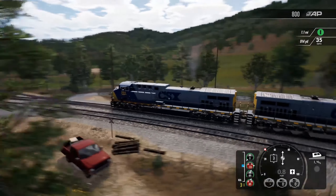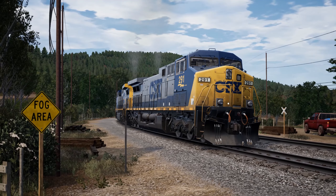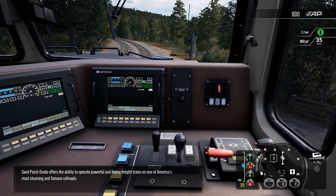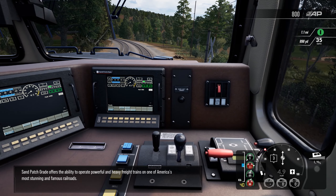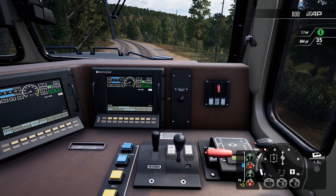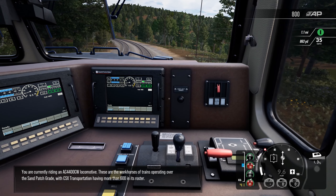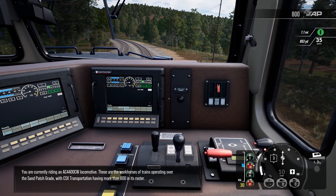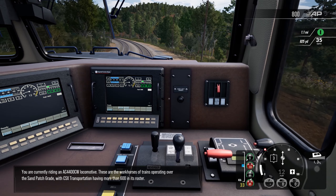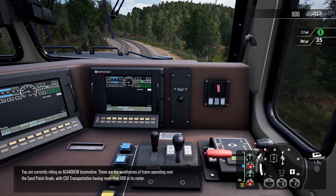And here we are moving! Sand Patch Grade offers the ability to operate powerful and heavy freight trains on one of America's most stunning and famous railroads. We will be taking a look at all the routes — not just the North American ones. These are the workhorses of trains operating over the Sand Patch Grade, with CSX Transportation having more than 600 in its roster.